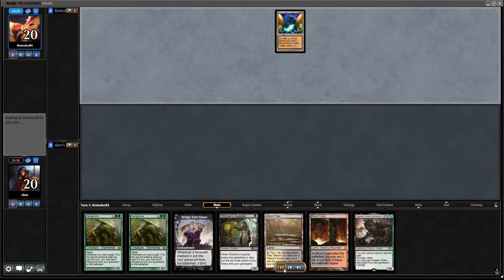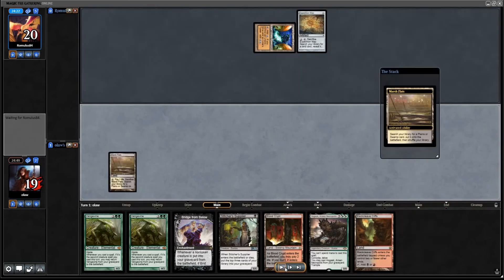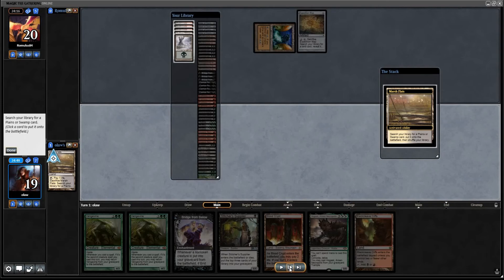Hogak doesn't really matter, but Vengevines want to be in the graveyard. We haven't got any way of casting them, and Bridge definitely wants to be in the graveyard because it doesn't do anything otherwise.